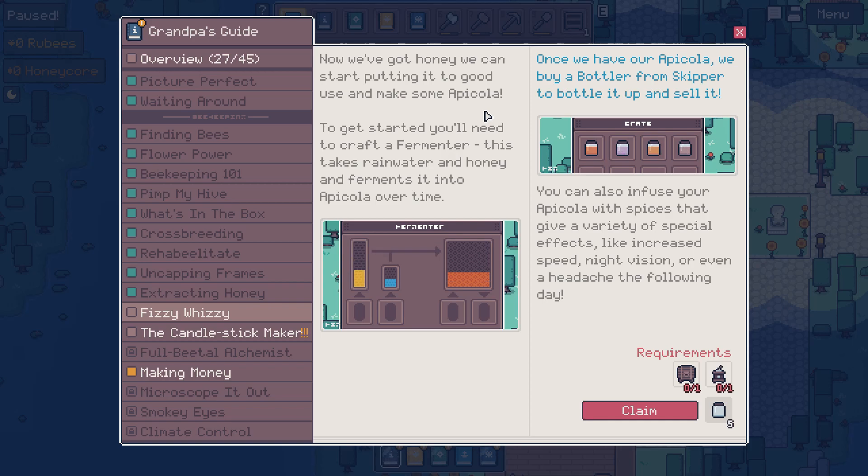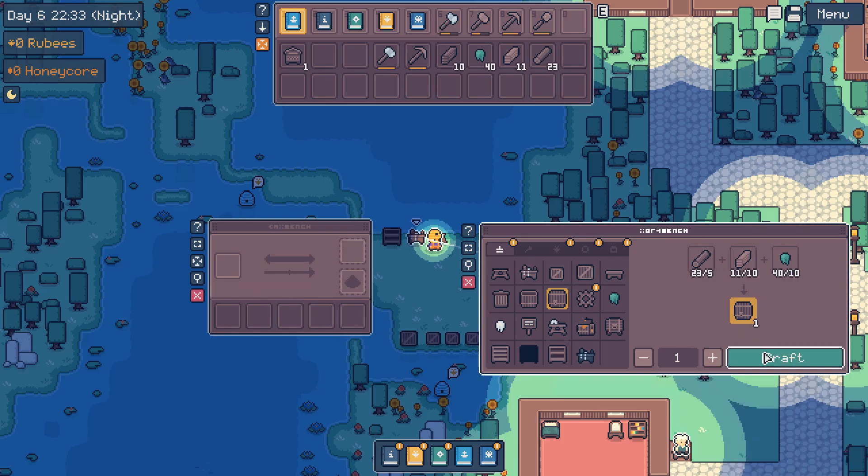Now we've got honey and we can start putting it to good use and make some apicola. To get started you'll need to craft a fermenter - this takes rainwater and honey and ferments it into apicola over time. Once we have our apicola, we buy a bottler from Skipper to bottle it up and sell it. You can also infuse your apicola with spices that give special effects like increased speed, night vision, or even a headache the following day. So we can make a barrel and then craft the fermenter.